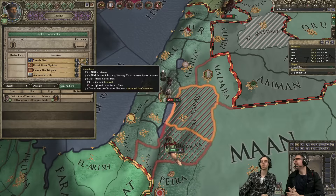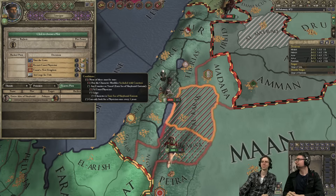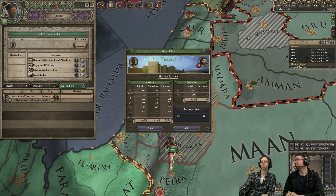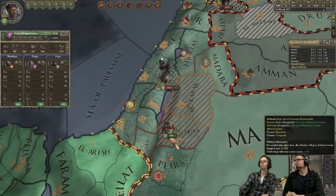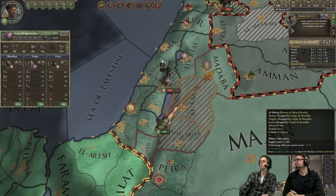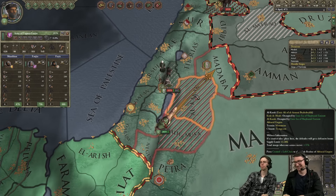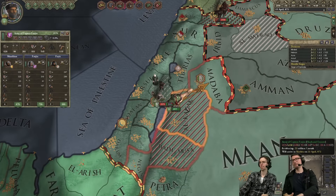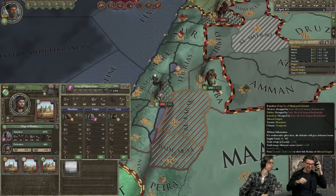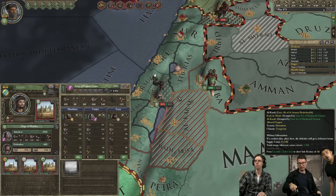We have a visitor — it's David. We can send him in if he wants. Bjorn was very disappointed he was not invited into the studio. Hello David, how are you doing? Are you guys live? Yeah, we're live. This is very exciting for everyone.